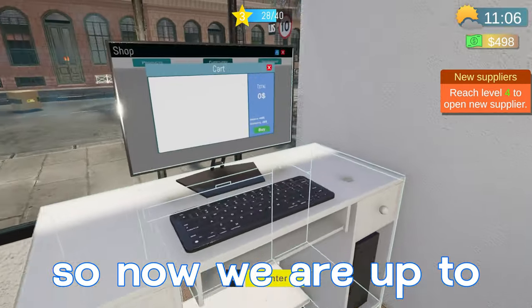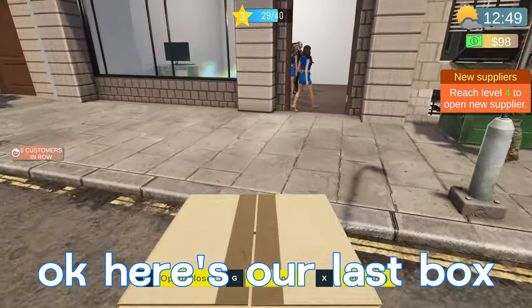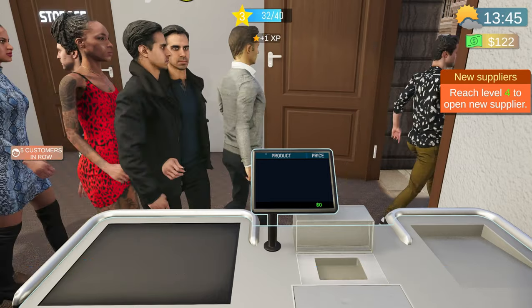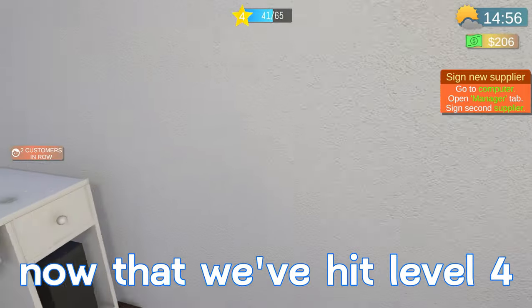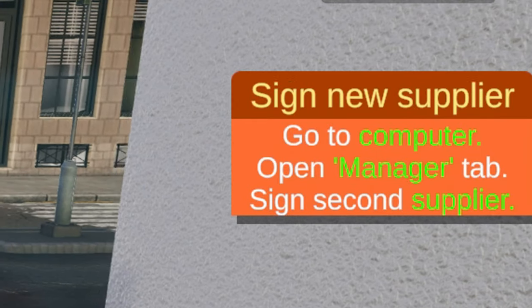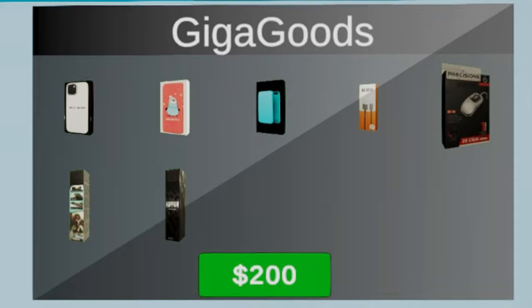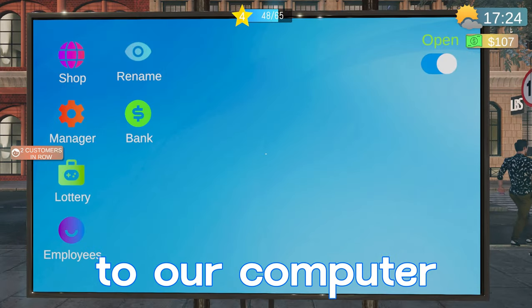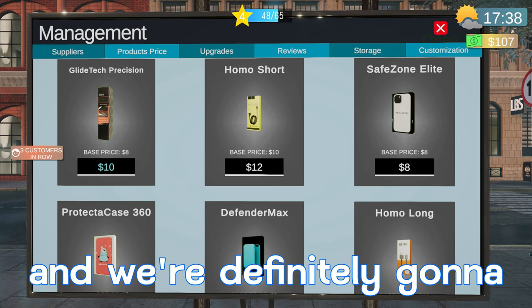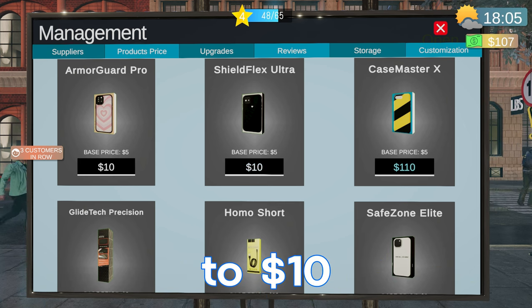We're up to 498 — we'll go back and buy another shelf, add it to our cart. Here's our last box, we'll take care of these customers. We just hit level four, so our next task is to sign a new supplier. Go to computer, open manager tab — for two hundred dollars we can sign Giga Goods, which unlocks all these new things: couple new cases, more chargers, looks like a mouse, couple screen protectors. We'll go back to product prices and definitely up the prices on stuff since people are buying like crazy — we'll up all these to ten dollars.